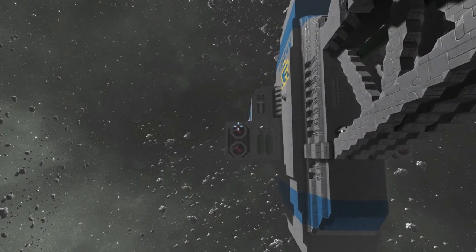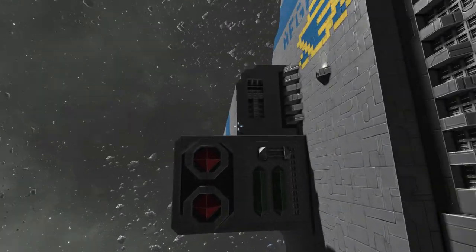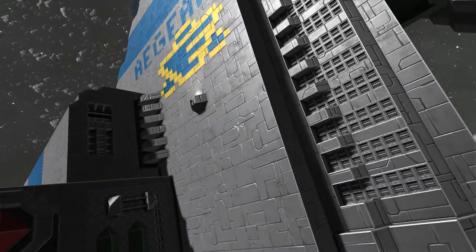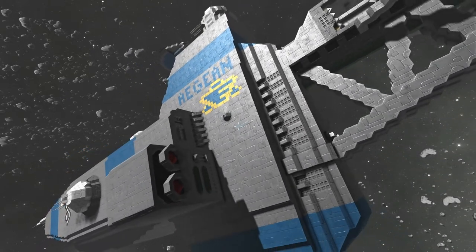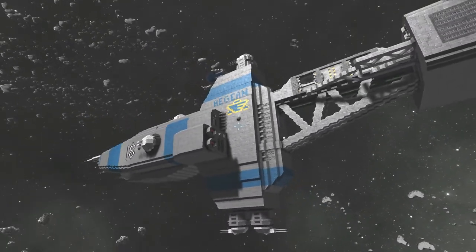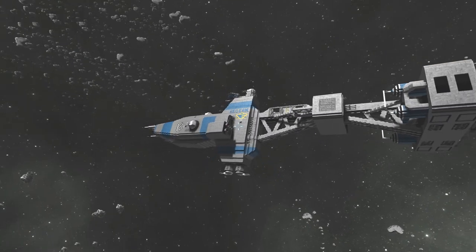You've got this awesome decal on the side that gives the naming of the ship. We can zoom right out here — the Aegean. Pretty good looking actually. What's really cool is it kind of looks like one of the laser rifles from Fallout, just a little bit. Really cool build.